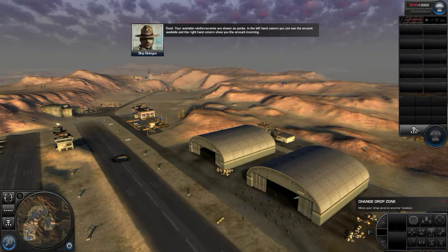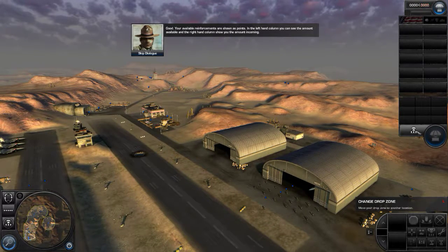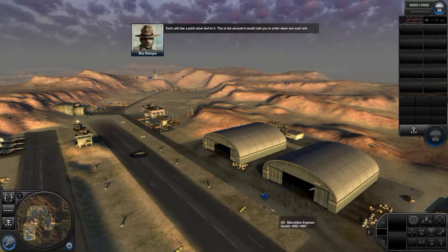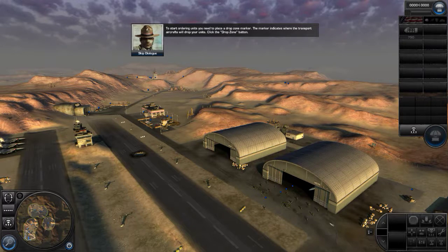Your available reinforcements are shown as points. In the left-hand column, you can see the amount available. In the right-hand column, it shows you the amount incoming. The available points are ready for you to use — you can spend them on units and then have these units delivered to the battlefield. The incoming points will be added to your pool of available points over time. Each unit has a point value tied to it, which is the amount it would cost you to order one such unit. That Bradley IFV, for example, costs 750 reinforcement points and about 3 million taxpayer dollars. If you should lose one in action, those 750 points will be reimbursed to your incoming points pool, and after a while they will be available to spend again. To start ordering units, you need to place a drop zone marker. The marker indicates where the transport aircraft will drop your units.